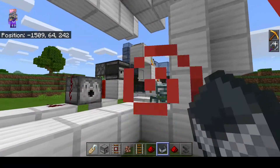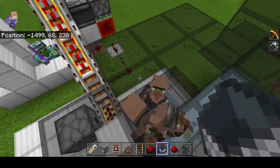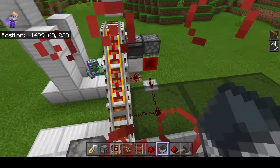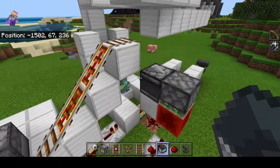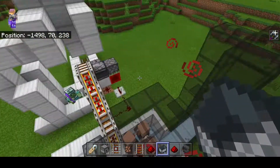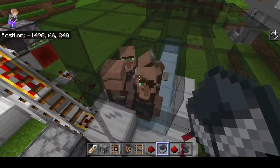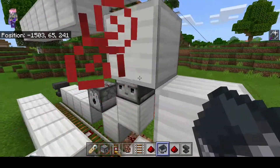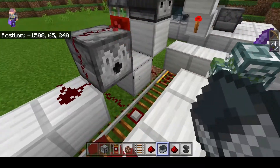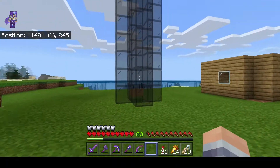I'm going to do this for every single one of my villagers. On Bedrock you apparently only need to cure one and every villager in a huge radius gets the discount, but I like curing every single one — it goes against what every other YouTuber is doing but I want to use the Java-style method. Also, this dispenser here is supposed to name them but it's not working, so never mind that.